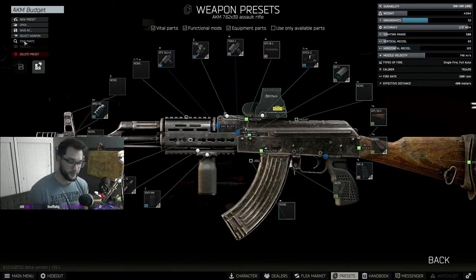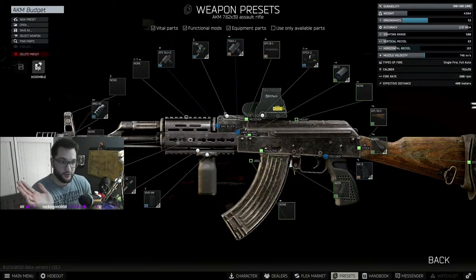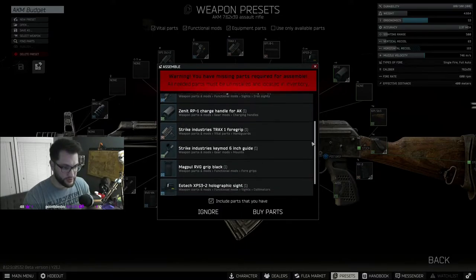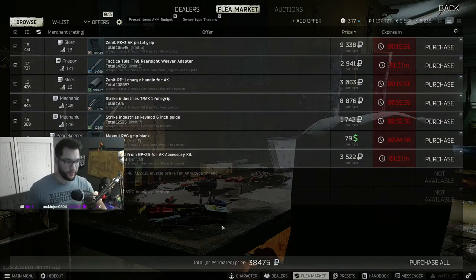To build the weapon, click Assemble or Find Parts — there's an important difference. Find Parts will search for every part that makes up the gun and make you buy everything again, without knowing you might already have a foregrip buried in your stash. So hit Assemble instead. It'll give a warning about missing parts — that's the point. You want that message, and then hit Buy Parts.